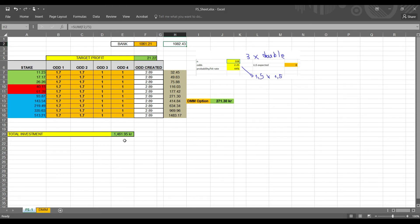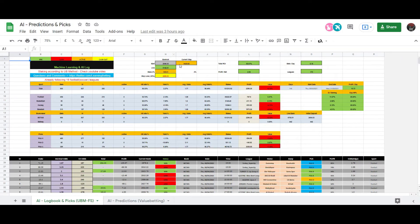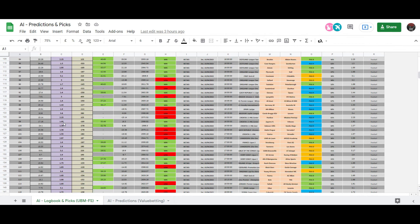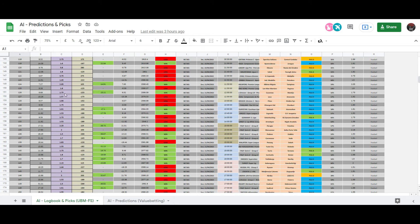Let's go to our Google sheet and verify what would have happened if you followed this system with the picks I give for the UBM method. We started 146 days ago, but at the beginning it was value betting, so that doesn't count. Let's see where the FS method starts — it starts from here. From this point, 180 odds that are good for the FS method.